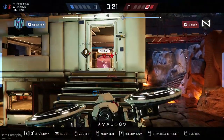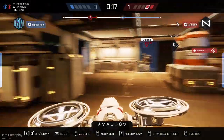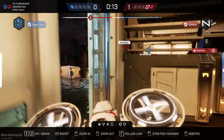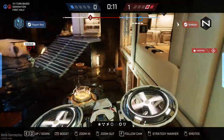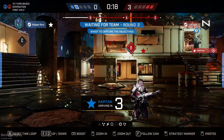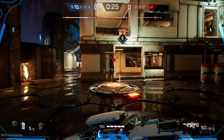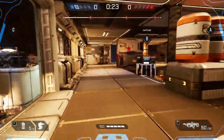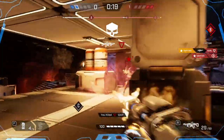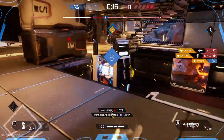Next up is Carl. He saves his Capitan by placing a nice bubble which ensures her survival to go on and secure B and then A. I wanted to get to Carl and kill him before he placed the bubble. I wasn't able to kill Carl before he placed the bubble, but I went ahead and secured the kill anyway and then went to secure the objectives.